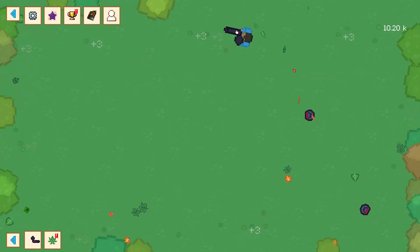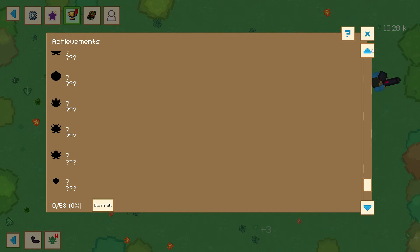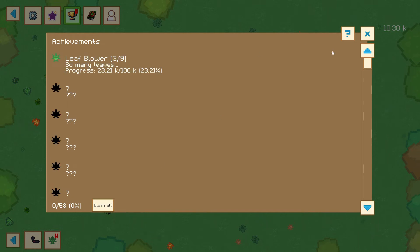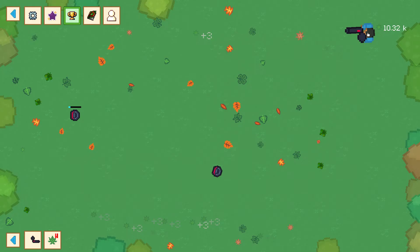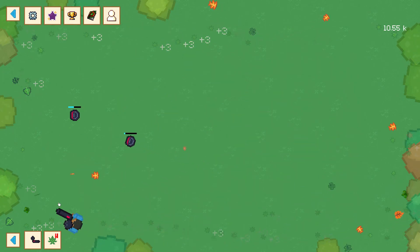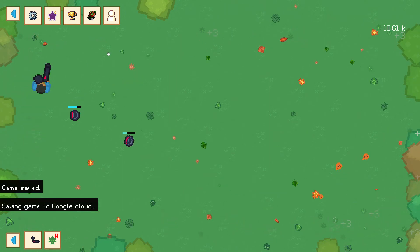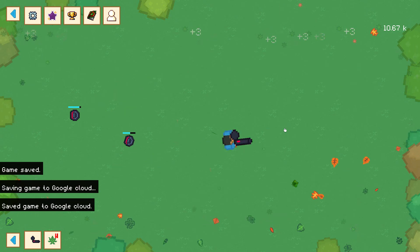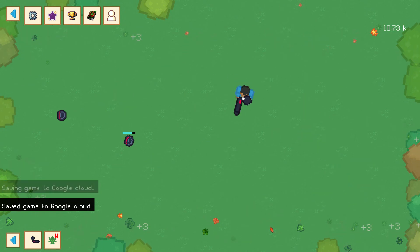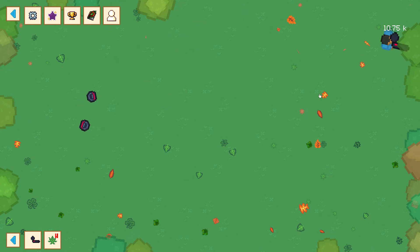Now we finally made it to 10,000. Let me check here — there's nothing to claim, you see, nothing to claim. The game saves, which is good. Last time in the first video, I literally got a robot and then it was gone, so I had to buy two. That's not fair, but now I have two, so it's fine, and now I have a leaf blower.